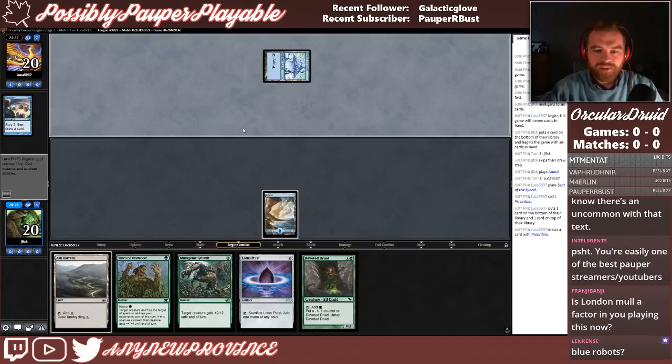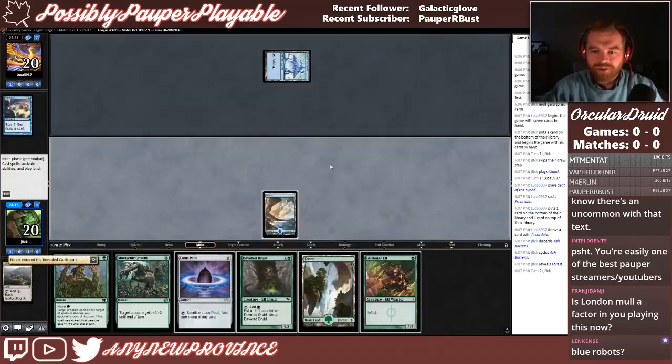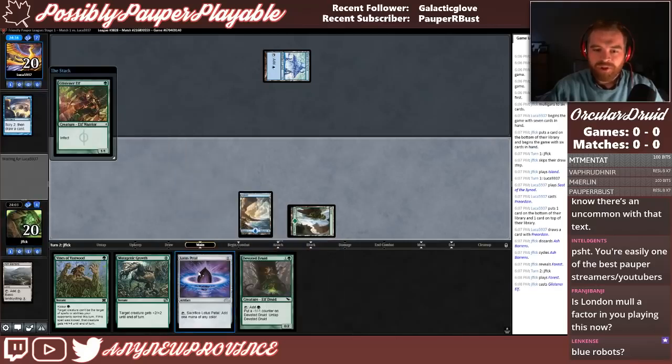Opponent puts one on top, one on bottom and passes. It could be Blue Bots as well. Journey to Nowhere is pretty good against our deck and our protection. There's Glistener Elf in hand. Given that my opponent isn't doing anything and that I wouldn't mind a Lightning Rod here, I think I'm going to go ahead with Glistener Elf. We'll play Lotus Petal just in case we have to protect it with Vines. If our opponent doesn't do anything over the next couple of turns and we draw the right pump spells, we might just win with Infect.